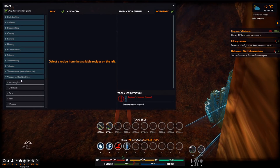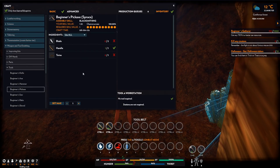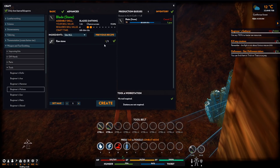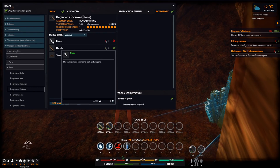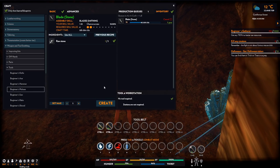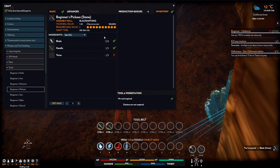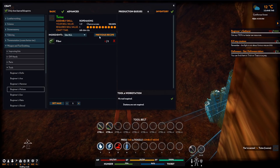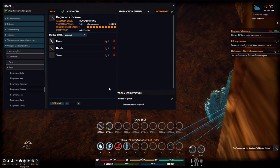Let's have a look - how do we make a pickaxe? Beginner's pickaxe needs a blade. Roll stone. Oh, production failed. So we need two blades. There we are. And some twine - it just needs fibre, which needs plants. Beginner's pickaxe.